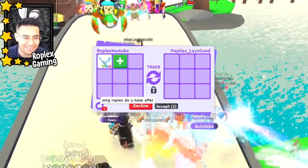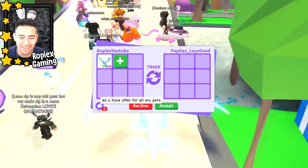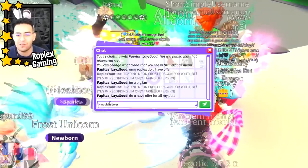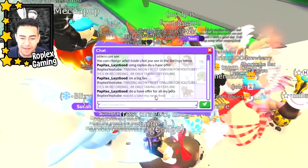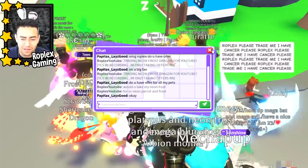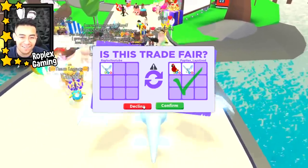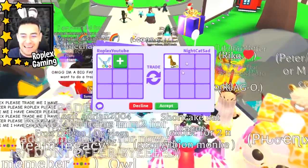Papitas Lace Good is up next. Oh my gosh, Roplex — do you have an offer? He said 'do you have an offer' but he's not putting anything up. He has a neon frog... neon frost dragon, neon parrot. Should we trade his neon parrot plus frost dragon for my neon frost dragon? I'm gonna ask — 'would you take my neon frost for your neon parrot and frost dragon?' The game keeps lagging. He confirmed, but I'm not sure he'll do it. Actually, you know what — we're gonna pass. I'd rather keep my neon frost dragon.